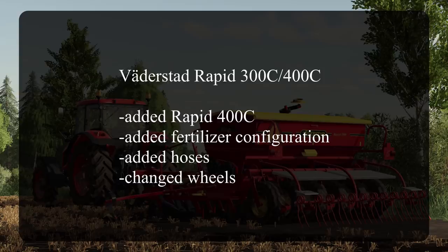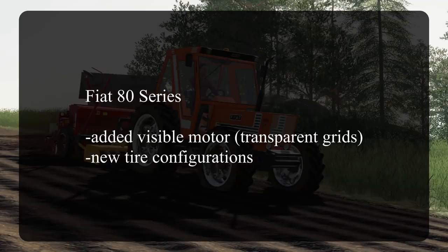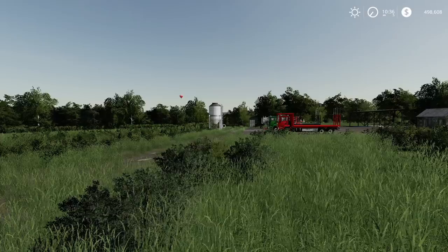We also got an update to the Vertistad Rapid 300C/400C — added the Rapid 400C, fertilizer configuration, hoses, and wheel changes. The Modular Map was updated to add popular cultivation compatibility and DLC Anderson Group Equipment Pack. The Fiat 80 Series got an update adding a visible motor, transparent grids, and new tire configurations.